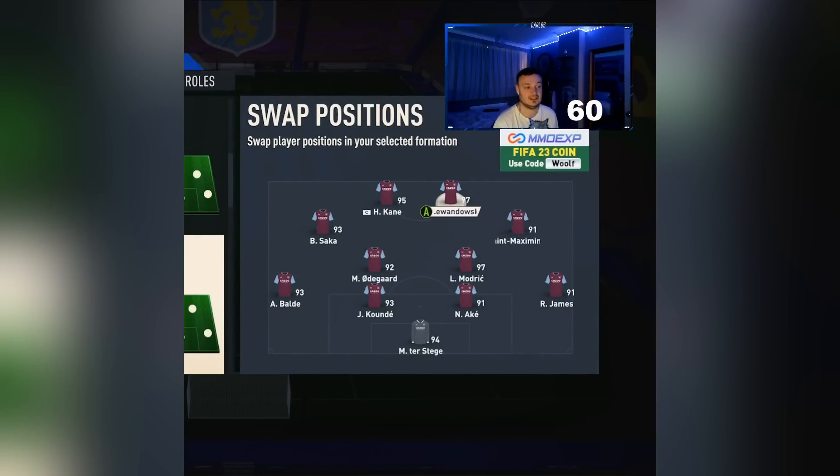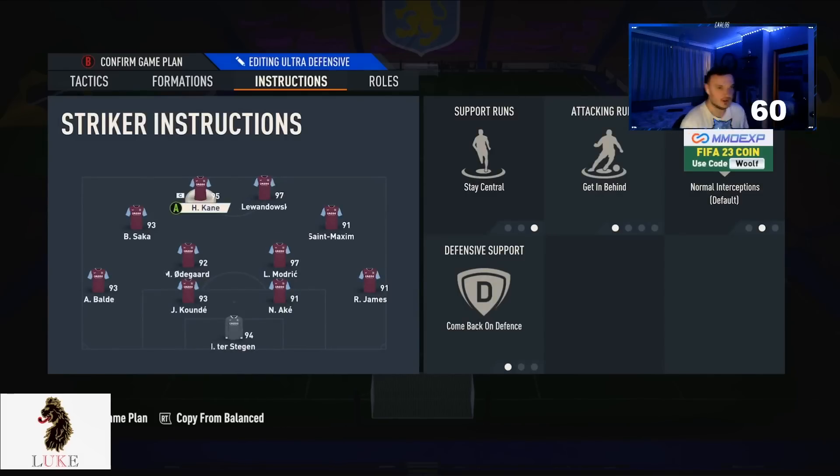This is how my Road to Glory team is set up in the 4-3-2-2: Kane and Lewandowski up front, Sakura as the LAM, Saint-Maximin as the RAM, Odegaard and Luka Modric as the two CDMs, with a pretty standard back four.